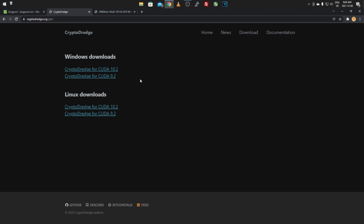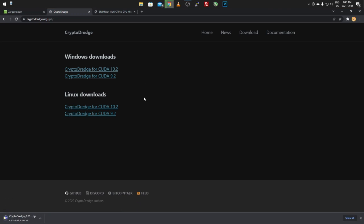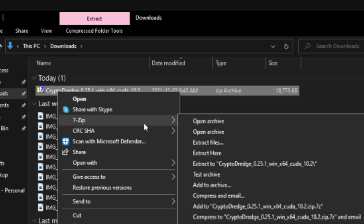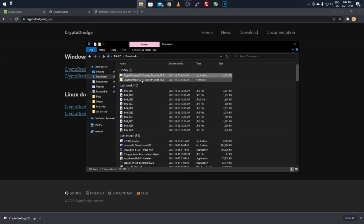This isn't my mining rig — I'll switch to a video of it running later — but on this computer I'll show you how to set up the config file. I'll download the 10.2 version. It might pop up saying it's malicious software, but that's just because it's not a verified publisher — all miners get flagged like that. Once downloaded, go to your downloads folder and extract it using 7-Zip: click Extract To and then the folder name.